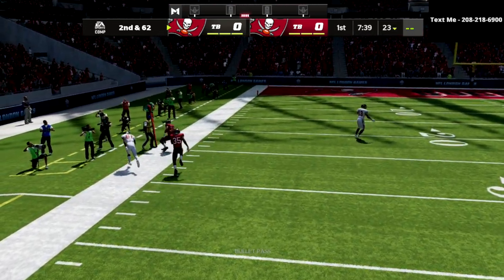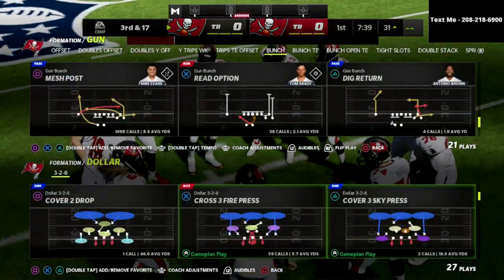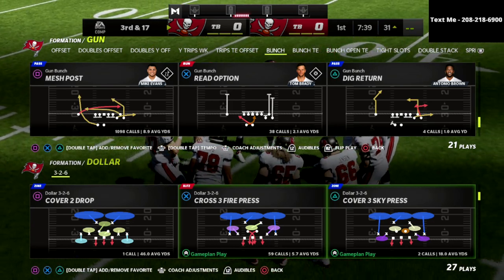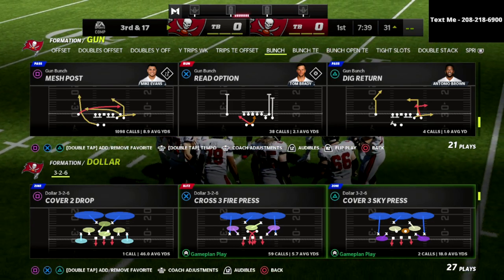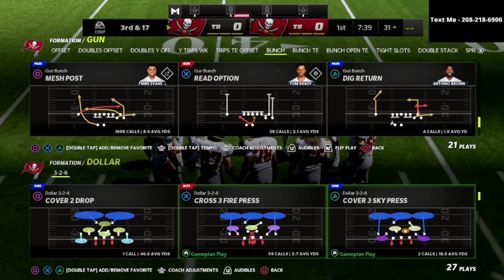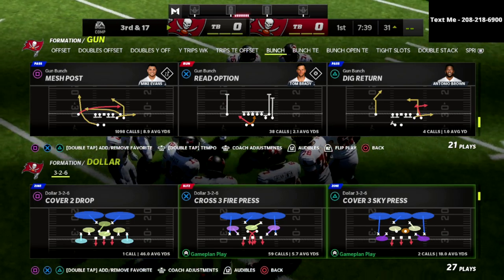Anyway, here's Mesh Post — I've got my clouds on 30. You see that streak is going to clear out that vertical, and then I can pass-lead that up. As you can see on the sideline, I'm going to get a really great catch from Antonio Brown. Antonio Brown has no abilities, no significant ratings we need to talk about, but yet he's still able to get over the top of these 30-yard cloud flats.